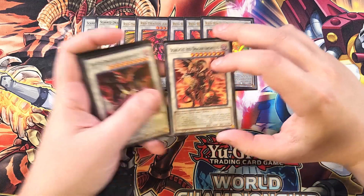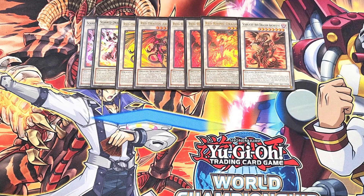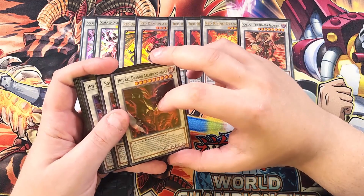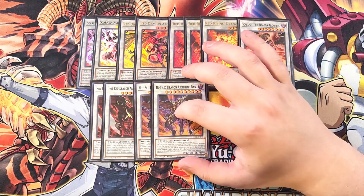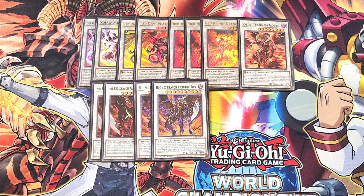We have a single copy of Scarlight Red Dragon Archfiend, which is actually my favorite of all the Red Dragon Archfiends — comment below what your favorite is! This card is basically a board wipe that also does burn damage, and its name also becomes Red Dragon Archfiend while on the field or in the graveyard. We then play two copies of Hot Red Dragon Archfiend Abyss, which has a quick effect to target one face-up card your opponent controls and negate its effects until the end of the turn. We also play two copies of Bane, which lets you tribute a monster and target a Red Dragon Archfiend in your grave to special summon it.